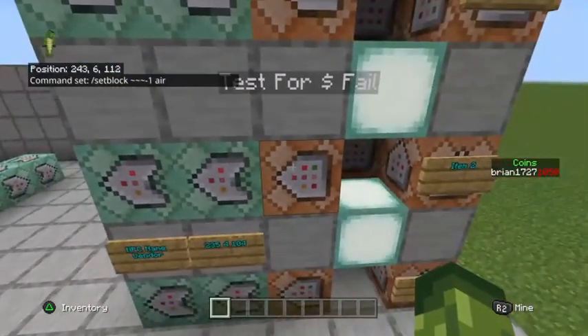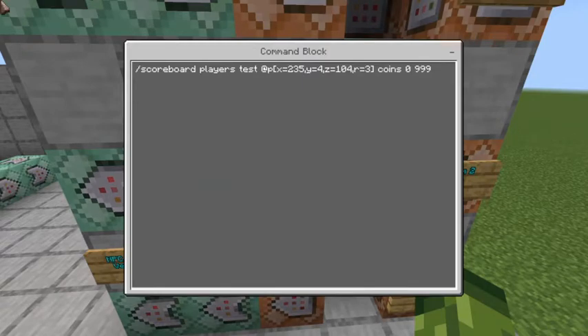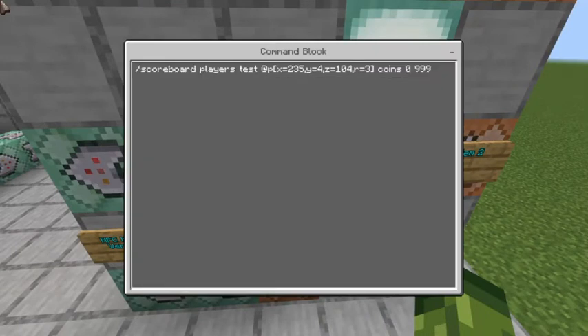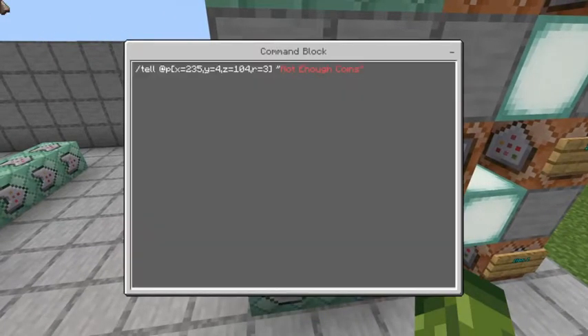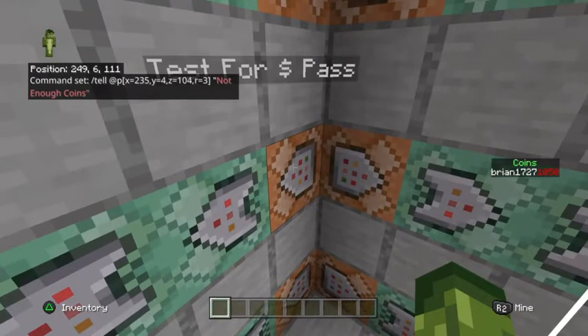This system only happens once, and then this three-pack of command blocks tests to see if you have money. If you don't have enough, it plays a sound and gives you a message. That's slash scoreboard players test at player with the coordinates of the NPC within a radius of three, coins zero to 99 - testing for anything under a thousand. Then the fail sound: slash playsound mob.ghast.charge at p at those same NPC coordinates with a radius of three.